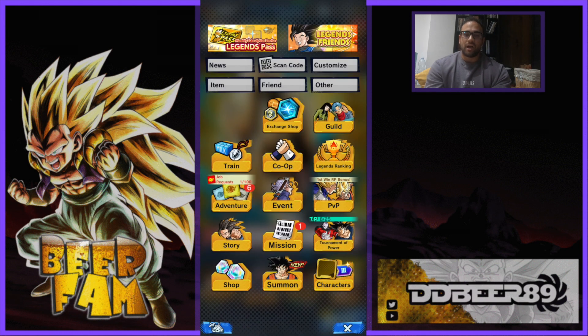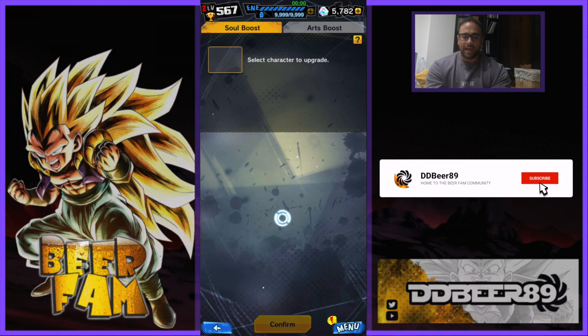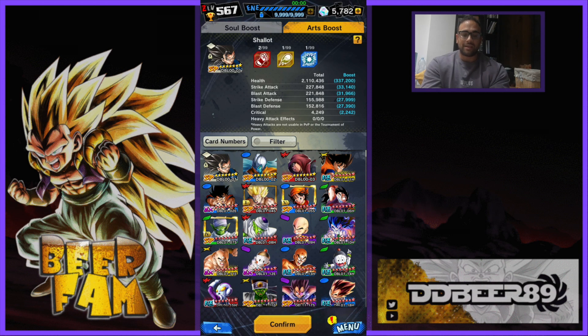If you do not understand what these Arts or Seeds are, you need to go to your Character Upgrade. Check that out and at the top of the screen you'll see Soul Boost or Arts Boost — click onto that and you can see Shallot is there. I've got these in card number order. You can already see Shallot has already been issued with one. If you've played the game since the update, they gave us the opportunity to boost him by at least one of the card arts. I decided to put it on his Strike Attack, when I should have really put it on Blast or the blue one — which gives a boost to your Blast Defence and your Strike Defence, which is really quality. These are new things they're incorporating into the game just to make your characters even more powerful.